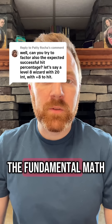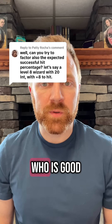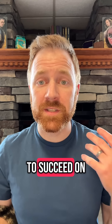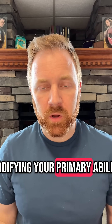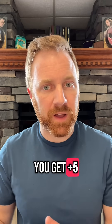The fundamental math of 5th edition D&D assumes that a character who is good at something will succeed 65% of the time — you're going to succeed on an 8. So at level 1, you'll typically have a +3 ability modifier in your primary ability and a +2 proficiency bonus. Add those together, you get +5. So 8 plus 5 is 13, meaning the expected AC for a monster at level 1 is 13.